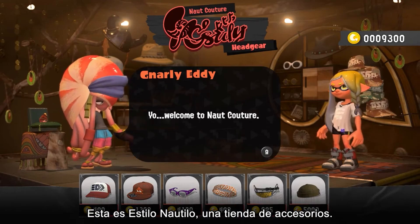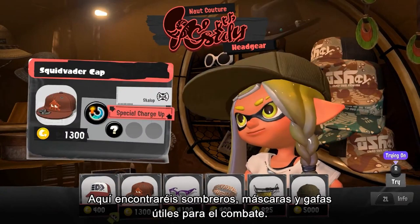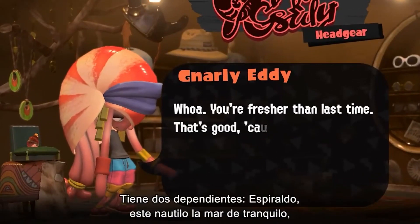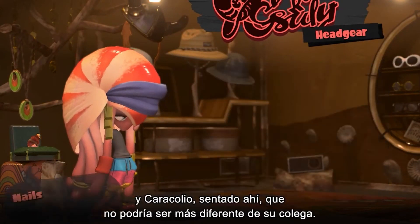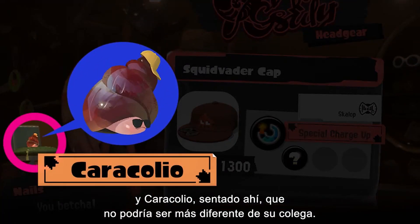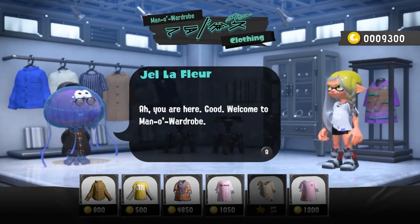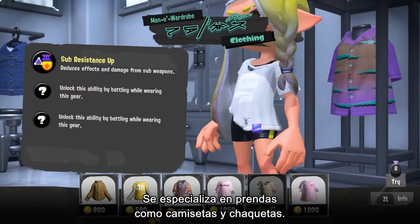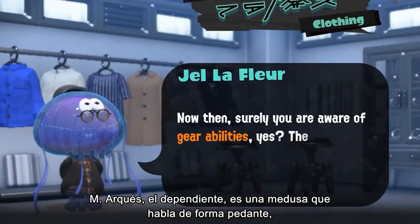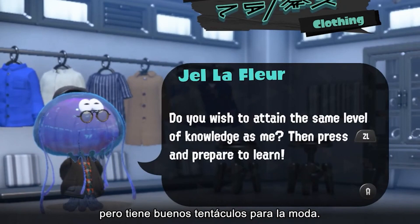Naut Couture is a headgear shop with an array of hats, masks, and glasses. The laid-back Nautilus, Gnarly Eddie, and the energetic snail Nails run the shop. Mana Wardrobe is the clothes boutique specializing in tops like t-shirts and jackets. Shopkeeper Gel Lafleur may be a touch archaic with words, but this jellyfish has a keen eye for fashion sense.